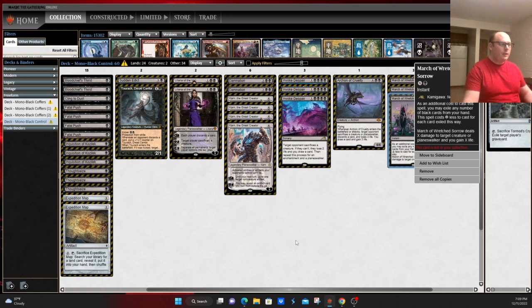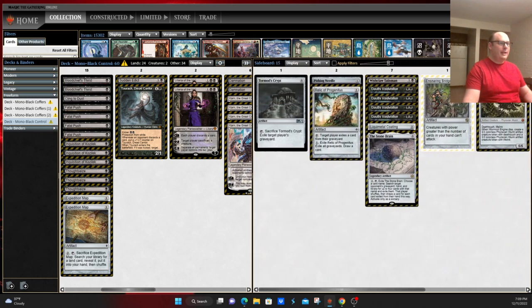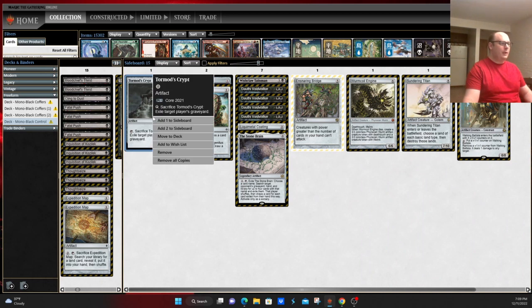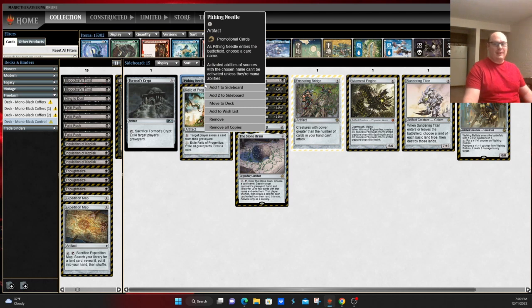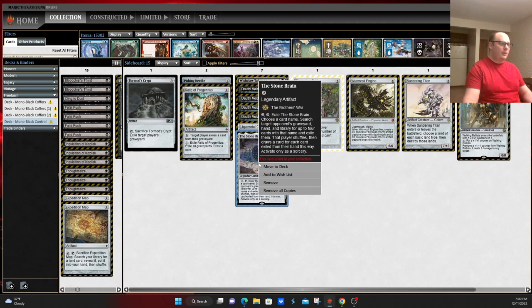We've already talked about this being a Karn bullet deck. The bullets will vary. This version is running Tormod's Crypt and Relic of Progenitus for graveyard hate against decks like Murktide, Dredge, Reanimator, etc. Pithing Needle shuts down annoying things, especially Wrenn and Six if they have Soji rolling. Stonehorn is a nice surgical extraction effect to deal with whatever your opponent has going on.